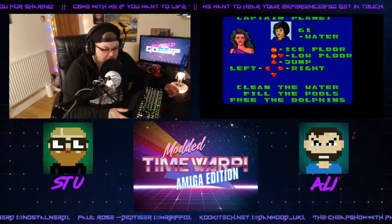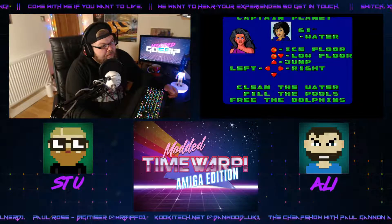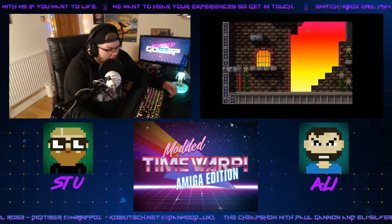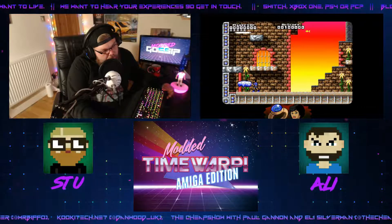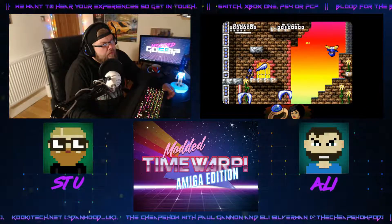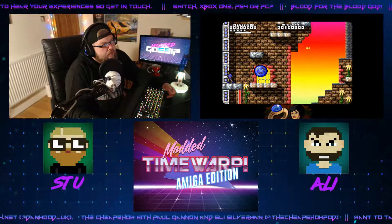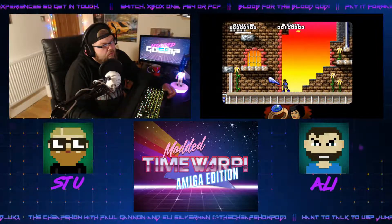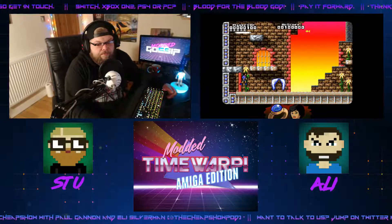So: ice floor fire, down and far as low floor — 'Clean the water, fill the pools, free the dolphins.' The text on here is a lot better. Look at the cars. The water level does look somewhat different. It seems like the platforms fire a shockwave. You fire the ice and it's a different mechanic — you can slide on the ice floor too.